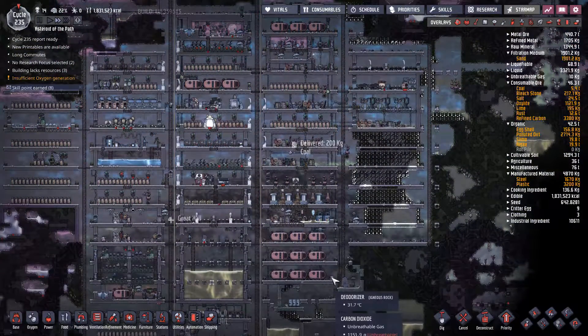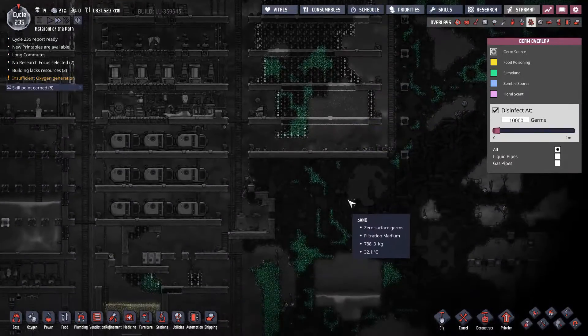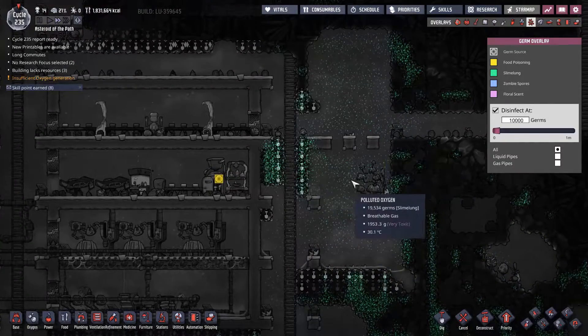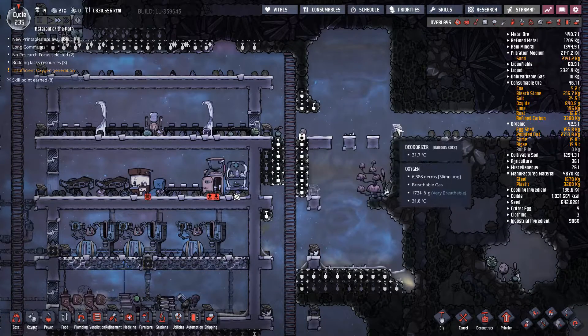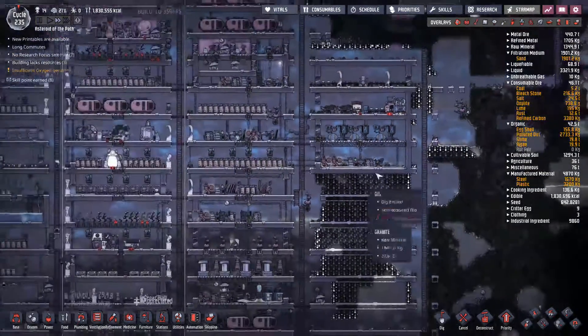That was a lot of work with polluted water — just letting it flow through. The consequence is we're not having any issues with slime lung because this area has a lot of polluted oxygen, but as soon as it gets converted to normal oxygen it ceases to be polluted and the slime lung just disappears over time. So I'm really not too worried about it.